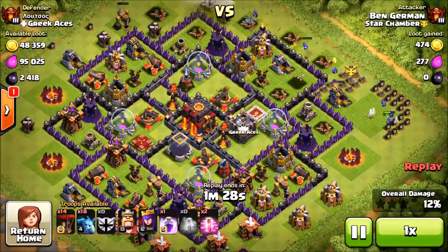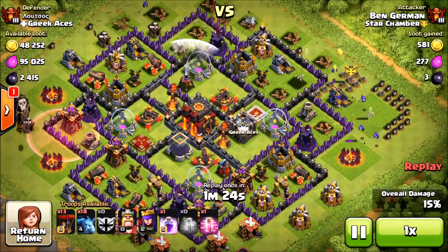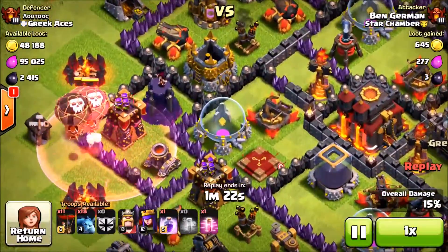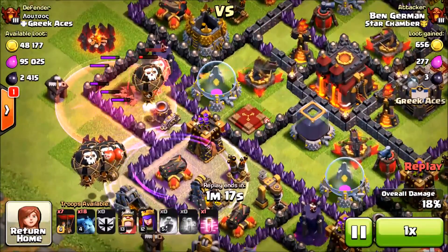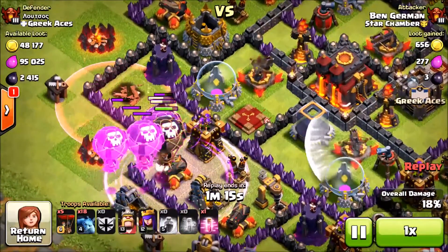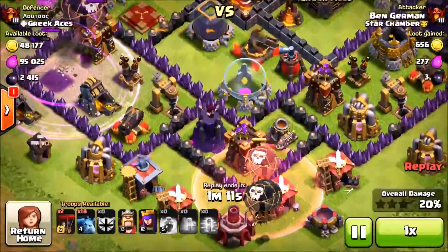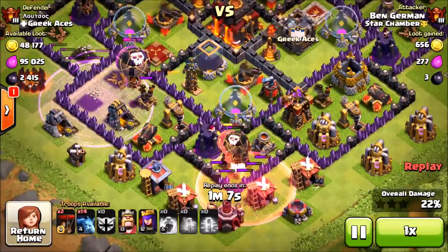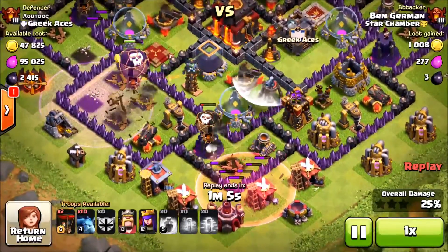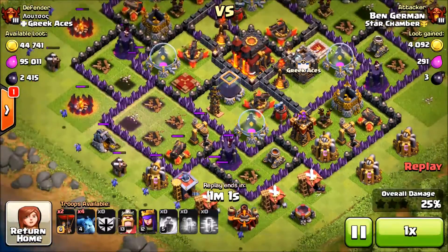We're going to try to get to that 49 or 50 percent as soon as possible. We take out the gold mine on the right and the army camp goes down to a couple minions. We're going to drop three more balloons on a haste spell and three to five more balloons on that rage spot at the bottom to try to take care of that archer tower. The air sweeper is always messing up my air attacks, but the haste spell gets dropped on the archer tower at the bottom and it actually takes care of it.